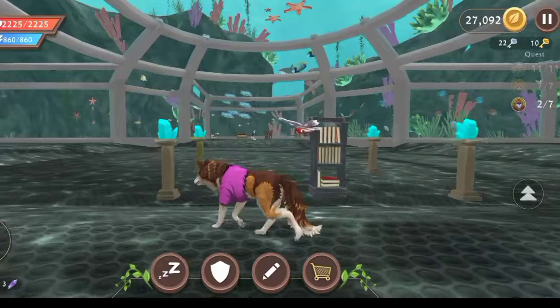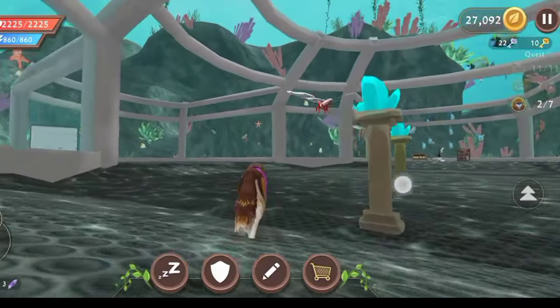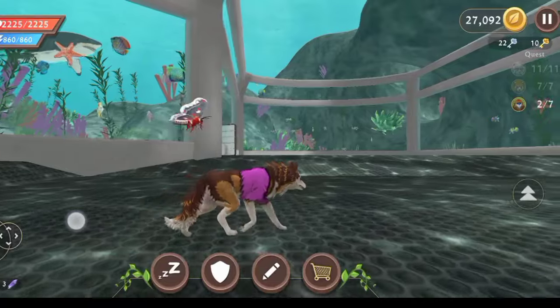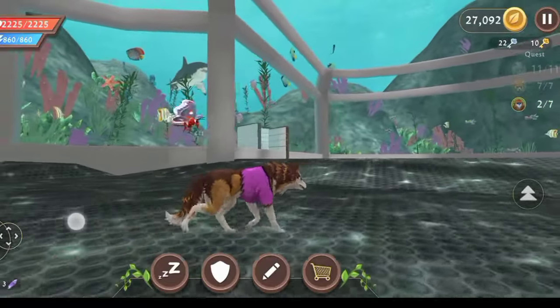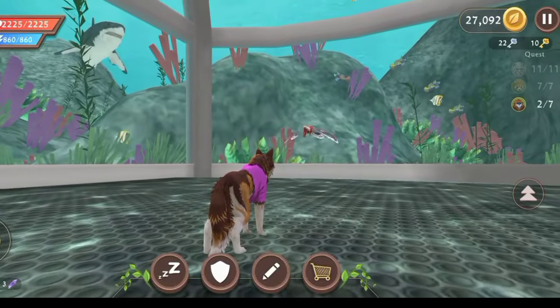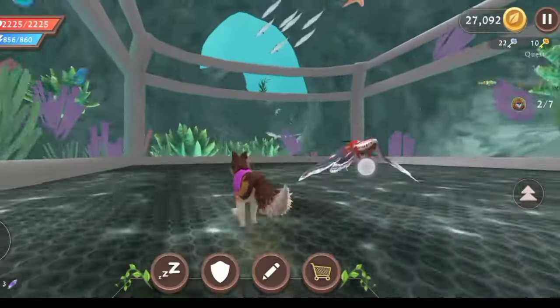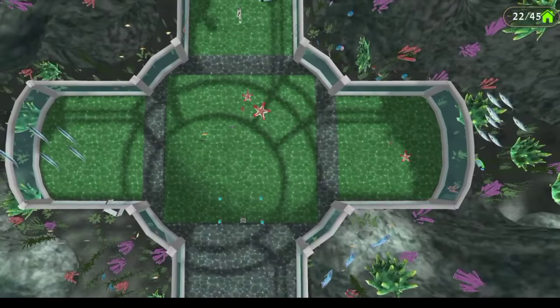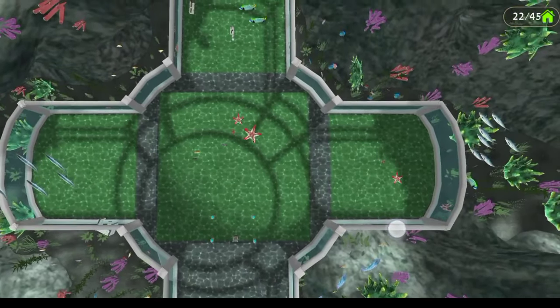Let's go to the underwater den — price is 200 diamonds. No garden for this house. This looks like an underwater version. The house area is a little big. Not bad — there's a shark waiting for you and we can find more sharks. So many sharks inside this den! We can put 45 items inside this house.